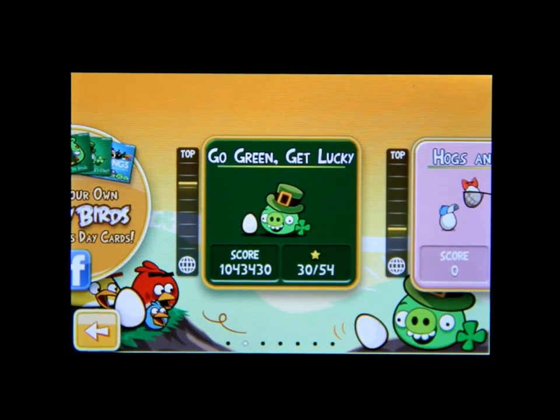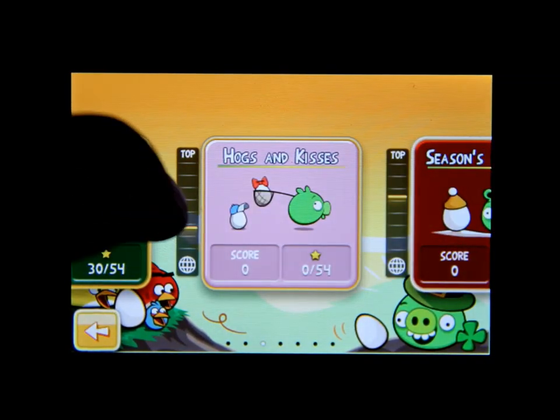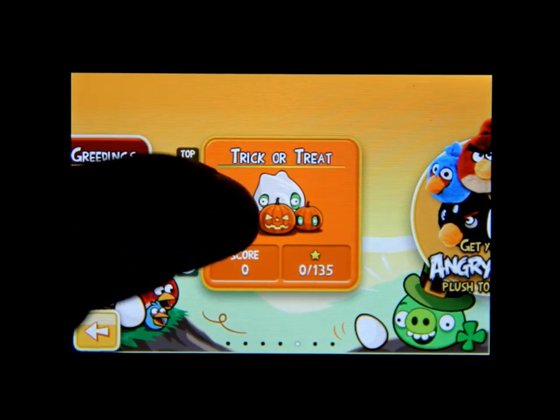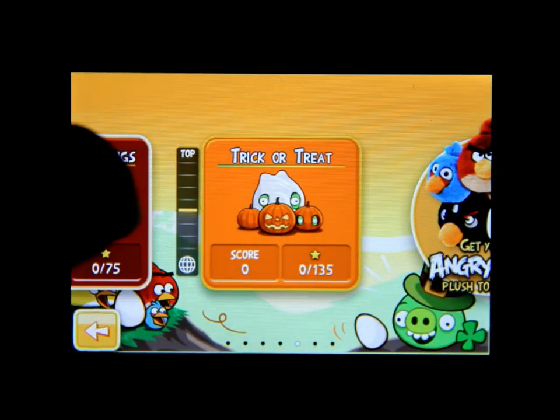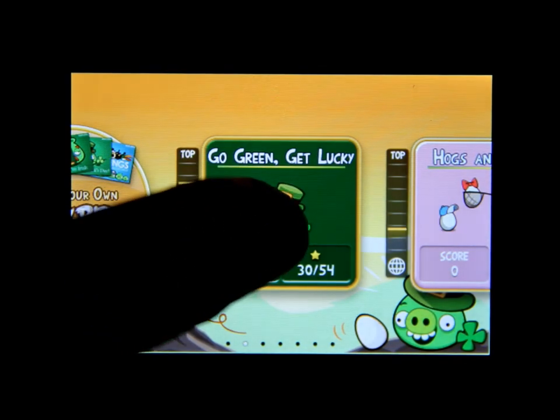As you can see, the seasons available are Go Green Get Lucky, Hugs and Kisses, Seasons Greetings, and Trick-or-Treat. It also has the store where you can buy toys. Now let's go back and click on Go Green Get Lucky.